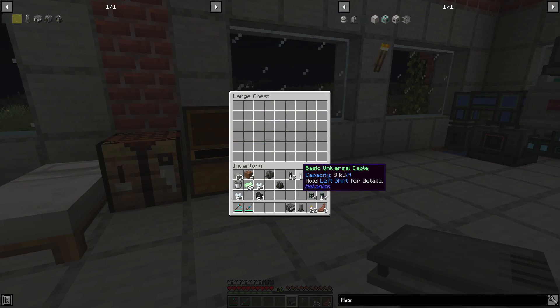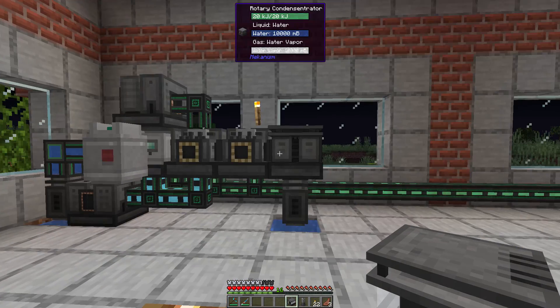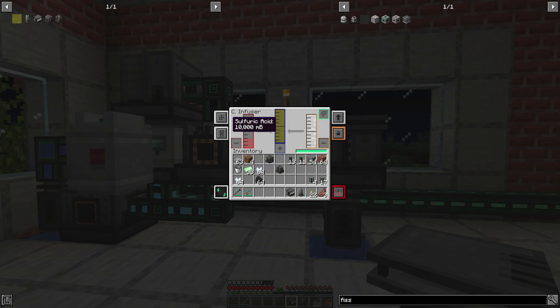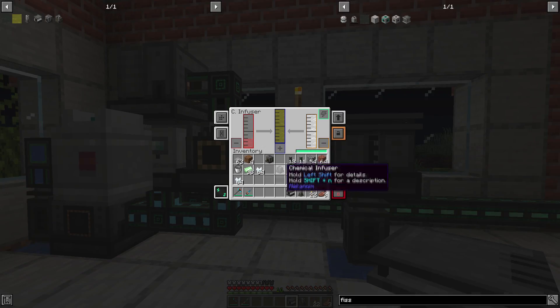We're going to need the Universal Cables again because things need to be powered, and also the Basic Pressurized Tubes because we're going to be transferring gases from various machines. If you've already got the Sulphuric Acid production set up, you'll know that we ended at this Chemical Infuser right here and it's completely full of Sulphuric Acid. It's actually backing up in Sulfur Trioxide right now - it's halted because we don't have more coal in here, so we can throw that in to continue the production.